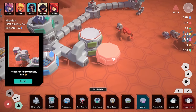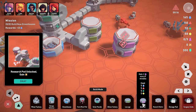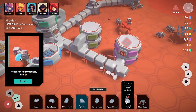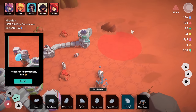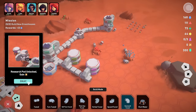We accidentally end up with two lounges instead of what we intended, but never mind. We add two more quarters and connect them up. Down comes the meteor — boom! But it just turns into useful resources, which is marvellous. So now we can build a research pod — a research station does one research every five minutes. That's a bit slow, but we put it in and connect it up.